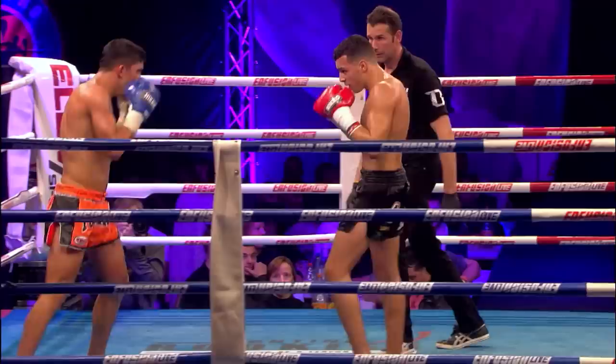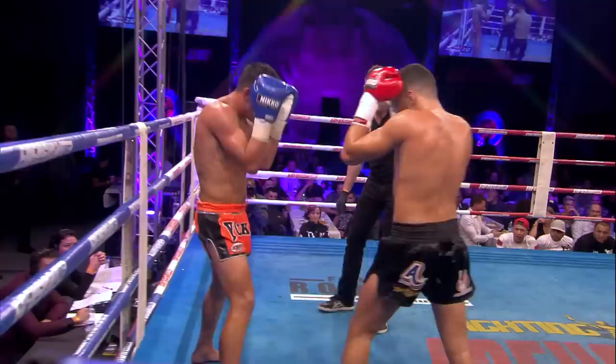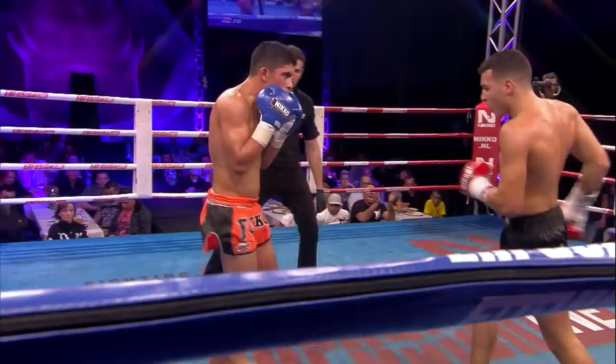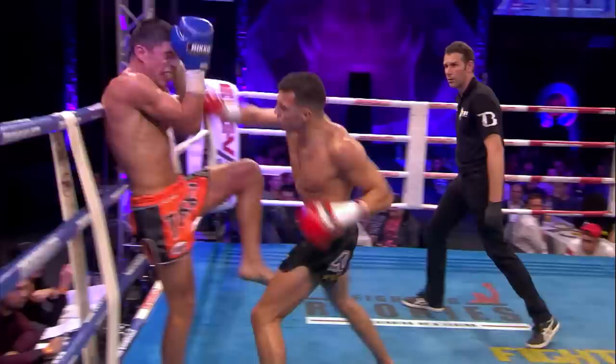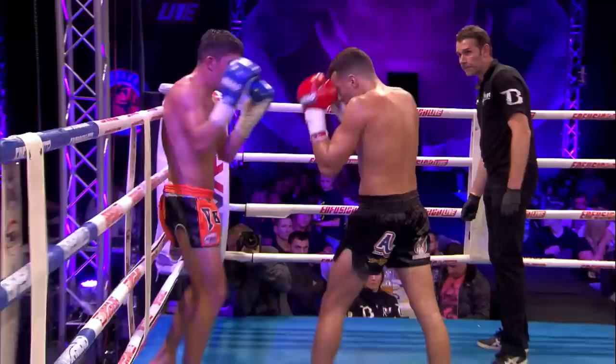Strong inside leg kick to start the proceedings of round three. Super fast again from the Blade — and the knee. Right uppercut, left hip back from David. He's tough, taking a lot of shots but still coming back. Backing up against the ropes again, trying to circle around to the left. The Blade making it very hard for him — not giving him a break. Jumping knee back from David himself.